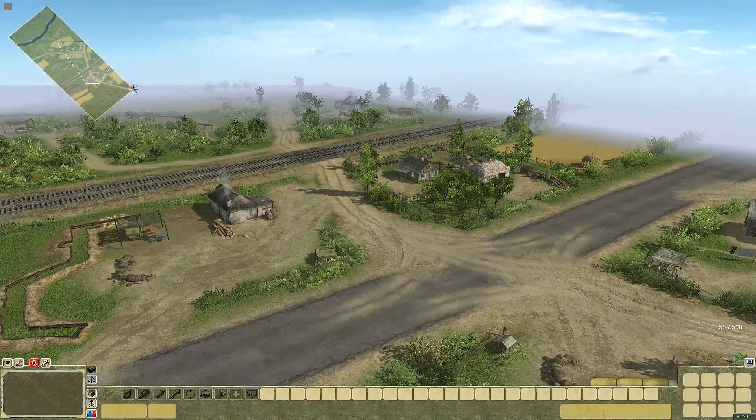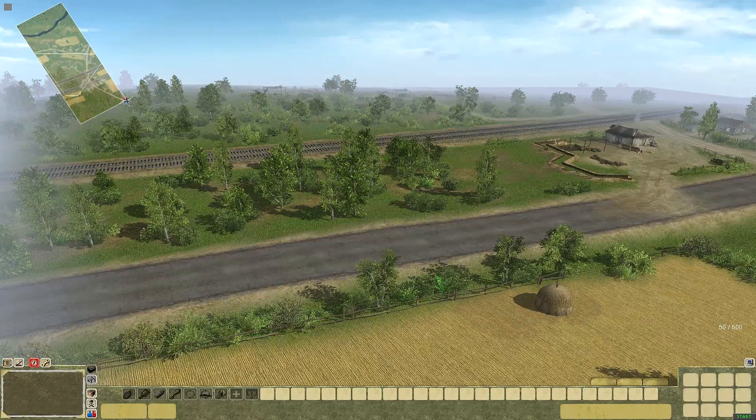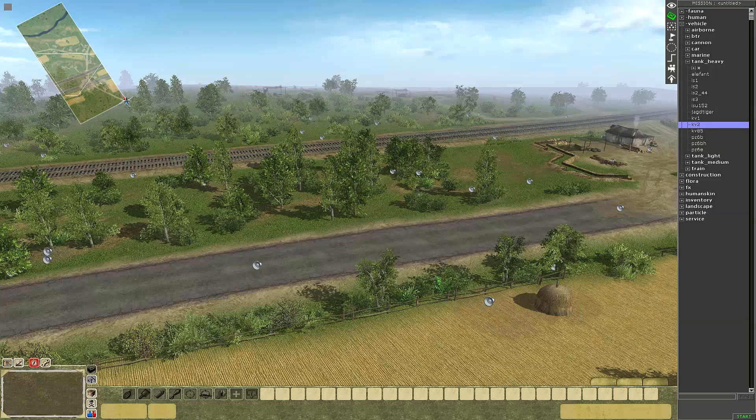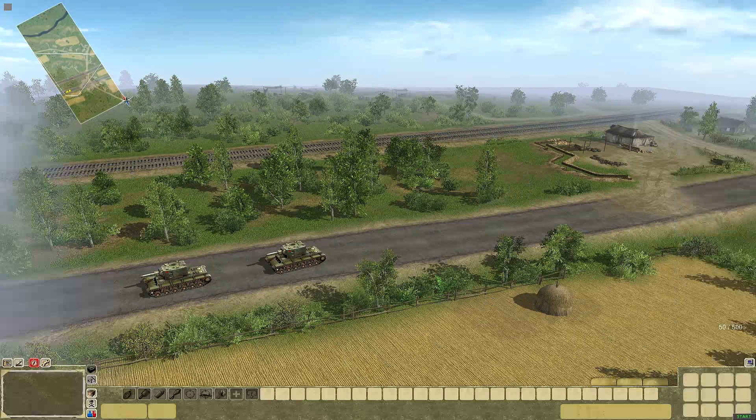I've got a little bit of terrain here and I want to move my vehicles up that main road and I want them to turn left at the railway crossing. What I don't want is for them to just cut through the trees - and that's the question people have: how would you prevent that?